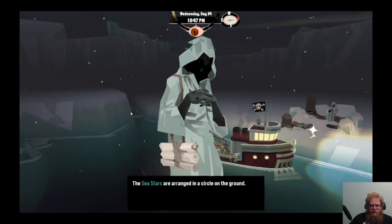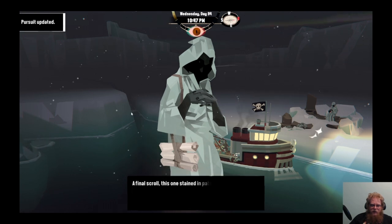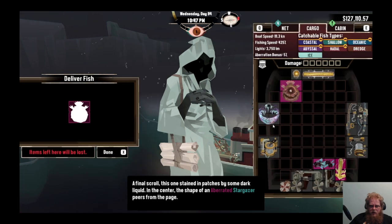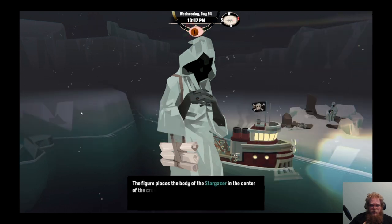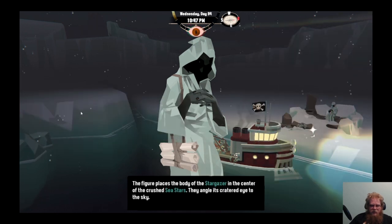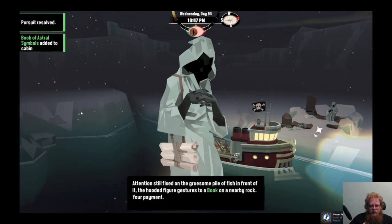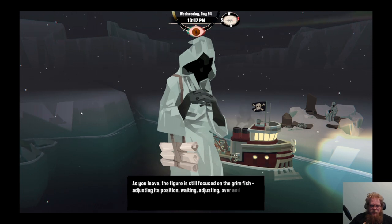A scenery hill stomps down through each of them - fall to the deep. A final scroll, when obtained, is patched by some dark liquid. An aberrated stargazer appears from the fish. The figure places the body of the stargazer at the center of the crushed sea stars, angles it toward the cratered eyes. The tension is still fixed. The hood of the figure gestures to a book on a nearby rock. As you leave, the figure is still focused on the grim fish arrangement, adjusting its position. Waiting. Adjusting.